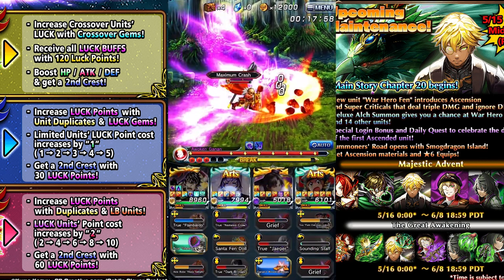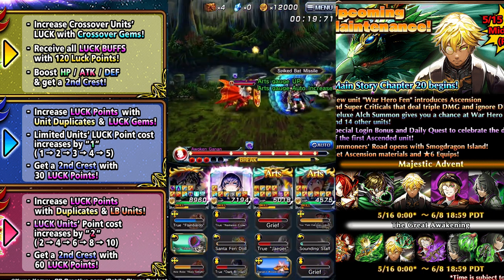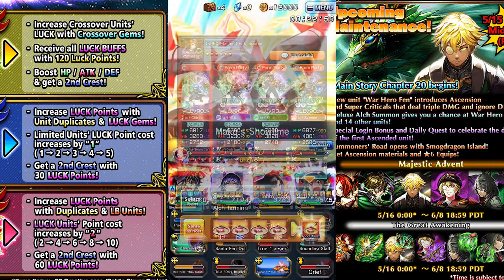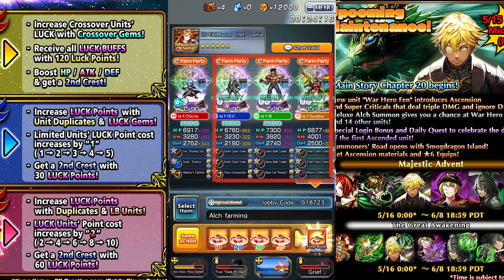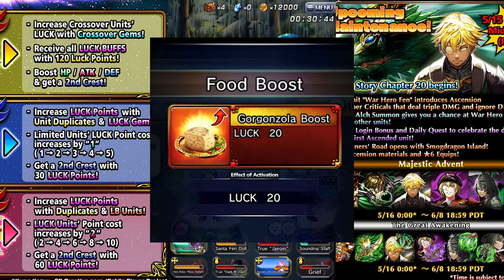You can definitely farm Elk solo, but I'd prefer that you do it in multi since you can get a lot more drops. A quick explanation of how luck works in multi: the host can go up to luck 300 and players 2 to 4 can go to luck 100, but that wouldn't be needed if they're luck 80 and everyone uses Cheese, which gives 20 more luck points to the team.